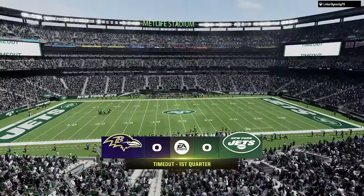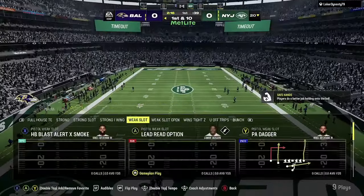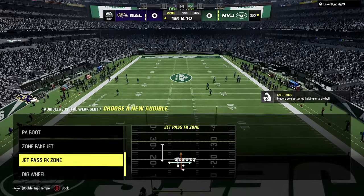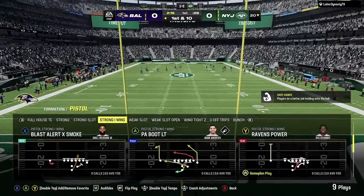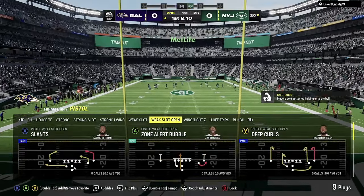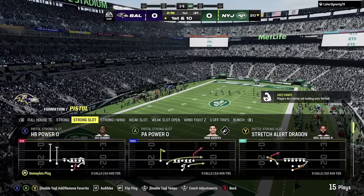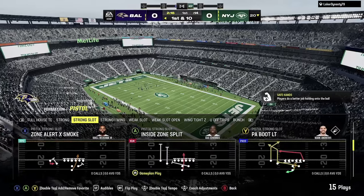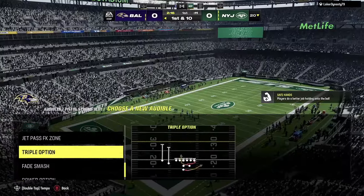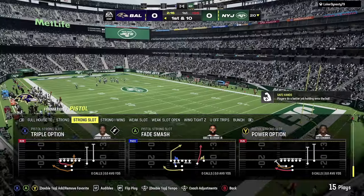We're still setting up our audibles — I'm going to burn a timeout here and we're just kind of exploring this Ravens playbook. The Weak Slot is kind of similar to the Strong Slot but with simple differences, and the run plays are very good. Clearly, he gets pissed off and doesn't have the time for it — he ends up just quitting here and turning off his Xbox. But you can see just how many options are here as we're setting up our audibles for the Strong Slot, which is going to be your best formation in this. The Weak Slot option is good, the Strong is good, the Strong I-Wing is good, and the Weak Slot option is good.